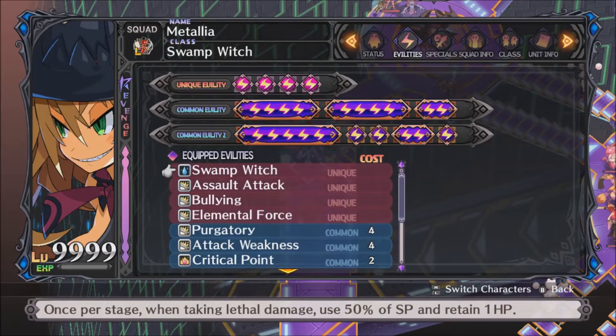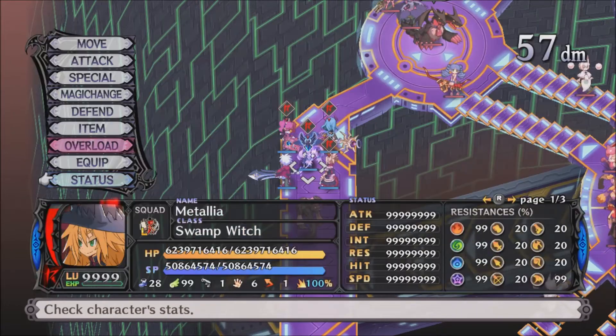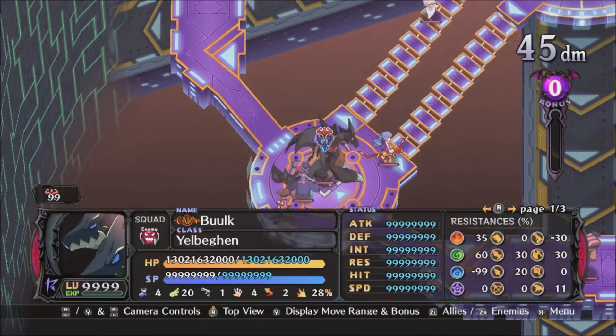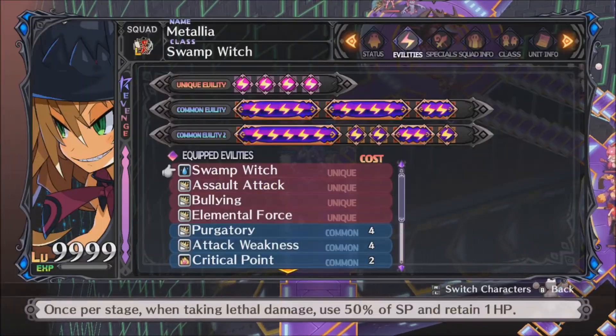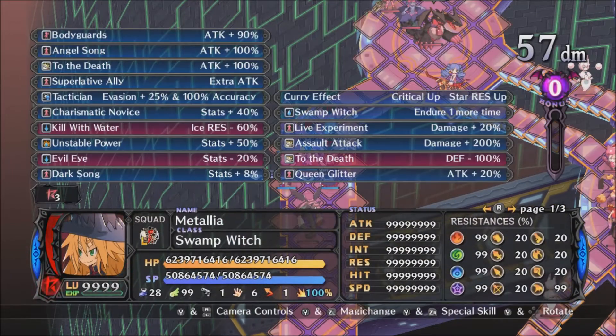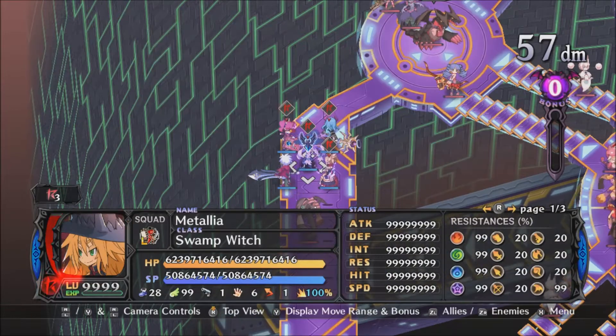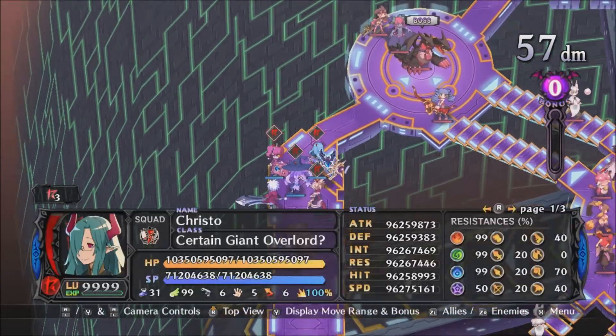For any abilities on Metallia that come from subclasses, I'm going to assume you have them all maxed already because she needs high stats — we are trying to capture some really high stat enemies. Her own unique ability, Swamp Work, isn't helping here. Assault Attack: the further she moves the more damage she deals; she ends up at the cap of plus 200%, but it takes 20 movement to reach that, so all these units need around 20 or so movement.